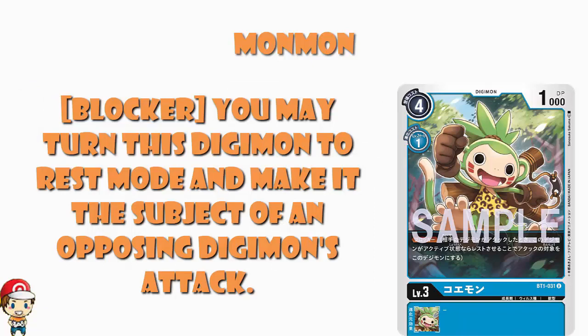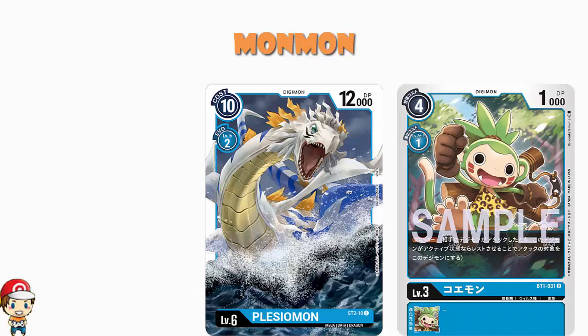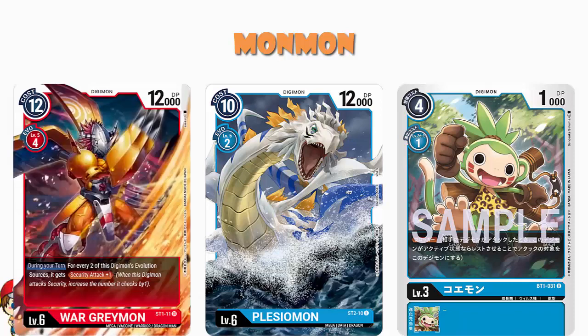Like if you attack into the stack and you hit a Plesiumon, they might have 12,000 power — you've got 1,000 power, you go down, but you still take out that security card. The thing is, you might have your opponent with something like a WarGreymon with four digivolution sources and security attack plus two, so they're attacking three of your five security cards. This might be a tiny little 1,000 power Digimon, but you get to block them. See where I'm going with this, ladies and gentlemen? Having a cheap blocker is awesome.